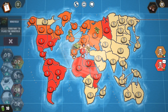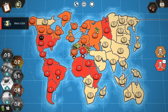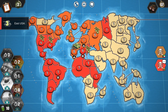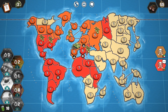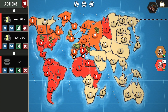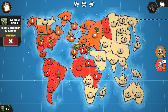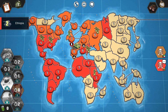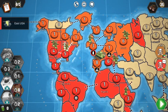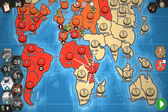Let's put a minefield in this territory to prevent my opponent from taking it. Actually, instead of the minefield, let's use a long range bomber to bomb Great Britain. More troops to take over extra territory. Let's go to Quebec, Alberta, and South Africa.